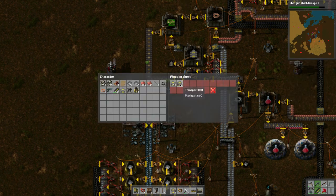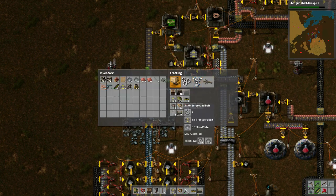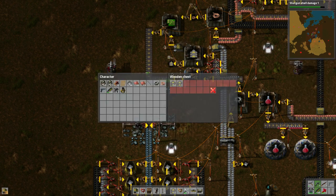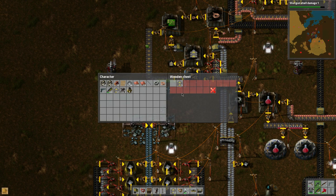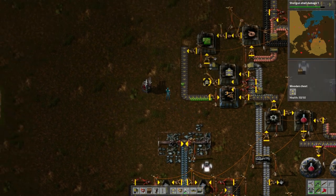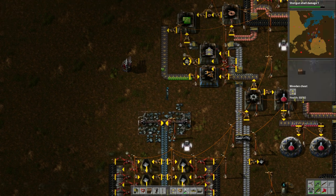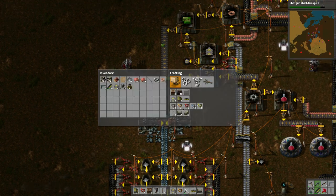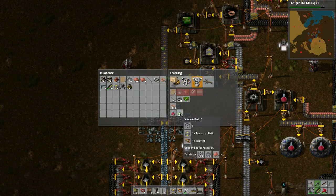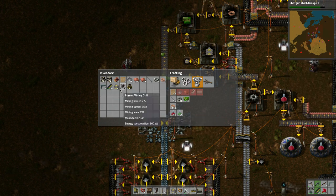Let's grab some belts, make some underground belts, grab all the belts since we're using them. I'll bring a belt down here from this chest to make the green science packs — I think you only need two items for those.